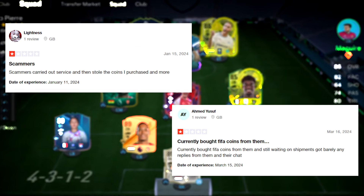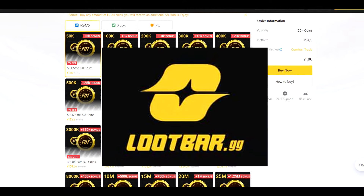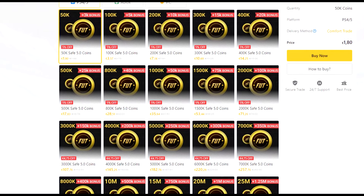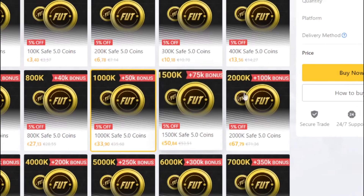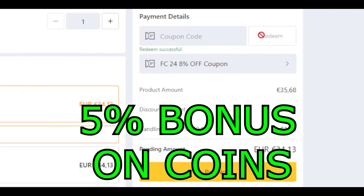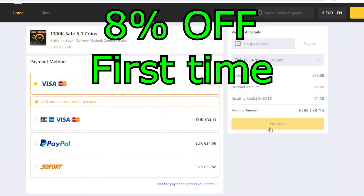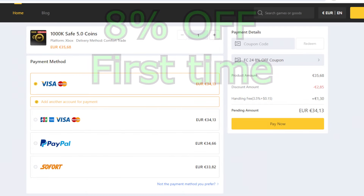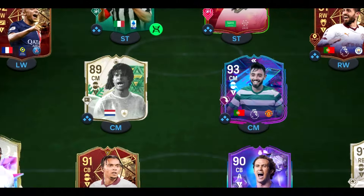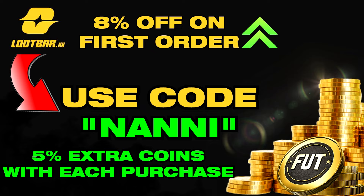Have you encountered this problem with buying coins from other websites? I've got the best service at LootBar. LootBar provides you with the cheapest and most reliable coins with an 8% discount for new users. I only spent 35 euros and I got a million coins. And now there is also a 5% bonus coins for all orders. Don't forget to use code Nanny to get 8% off. The coins will be delivered within the next 24 hours. Now I have the best team, and you will be ready to improve your team. The link will be down in the description and comment section. Use the code Nanny to get 8% off and 5% bonus and improve your team today.